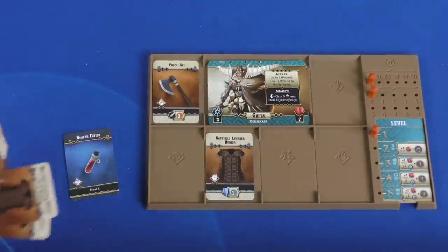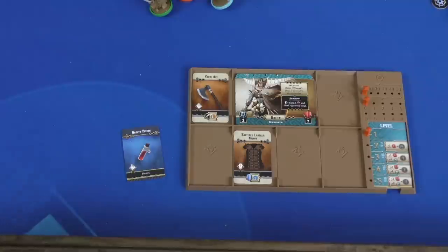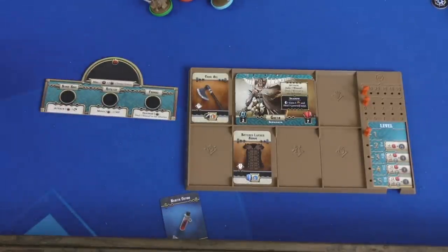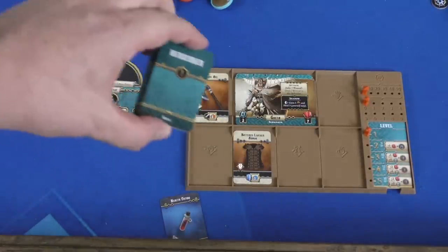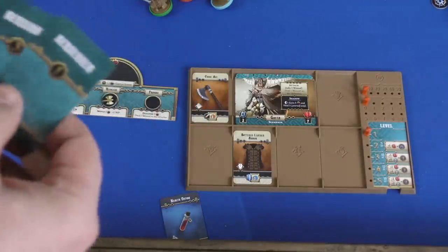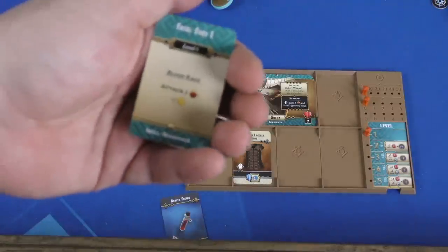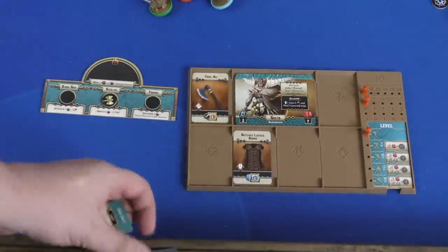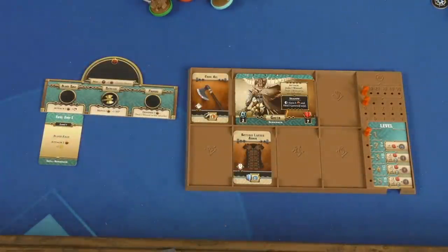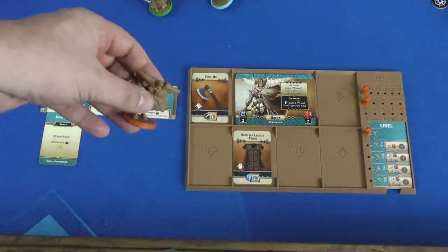You will get specialized pieces based on your class. So this is the berserker — he's going to get this berserker board and a whole pile of skill cards. Since you start at level one, you'll pick one of those level one skill cards. For example, I'll take Fatal Fury 1, and that on the berserker will go underneath his blood rage. Then you're going to take your character and pick a scenario.